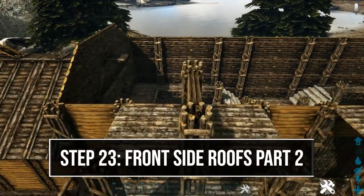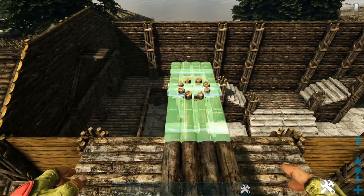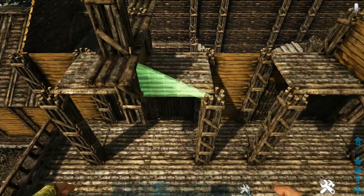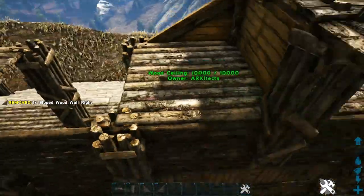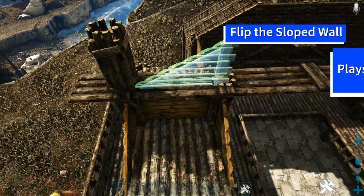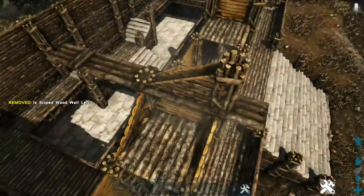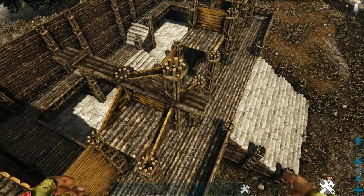Above the walls, get out a wooden catwalk and place it hugging the middle wooden wall, then extend two more out into the build. Add one more wooden pillar on top of the front pillar. On the front, place the appropriate sloped wooden wall with the dark wooden side facing you, and do the same on the back side. At the top, get out a sloped wooden wall right, find the snap point, flip the wall so it hugs the outside of the pillar, do the same on the other side with a sloped wooden wall left. Do not fill these in with sloped wooden roofs yet — duplicate this setup on the other two platforms first.